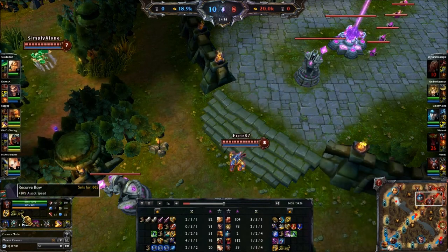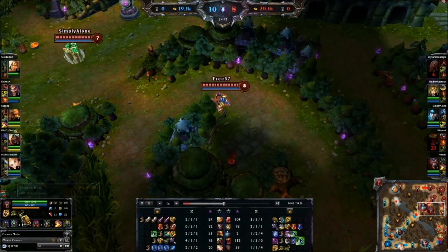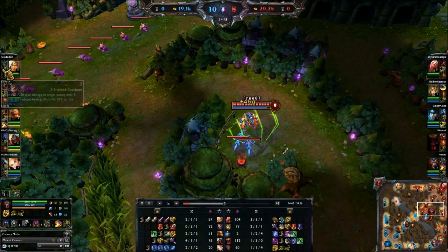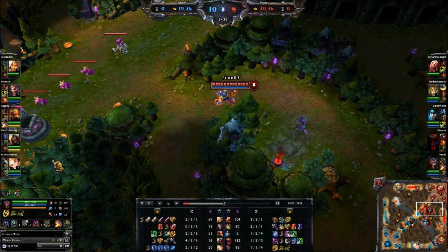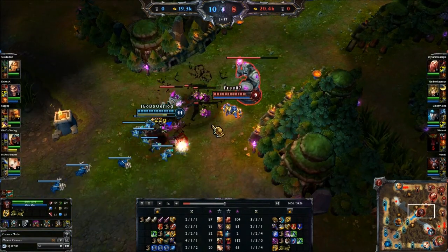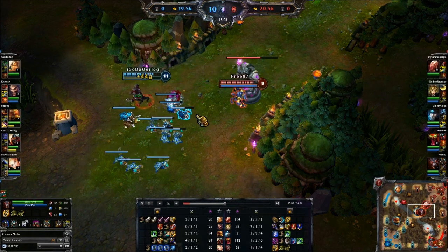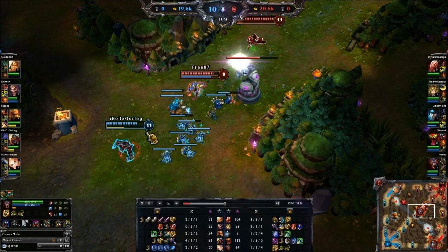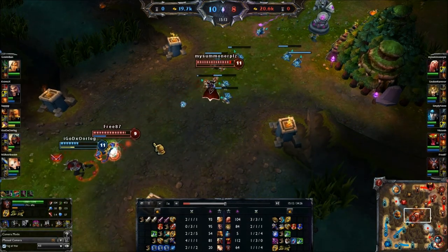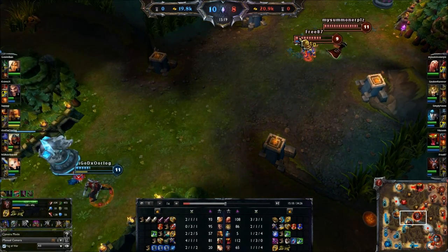On-hit builds and attack speed are really strong, so I'm going to turn the Recurve Bow into a Wit's End. It's better against a heavy magic team, and the problem here is there's no magic damage on their team. One thing I could consider is Zephyr instead of Merc Treads - that's not bad on a bruiser when you don't get Merc Treads and they have some CC. The reason I don't get Merc Treads here is because all their damage is physical.